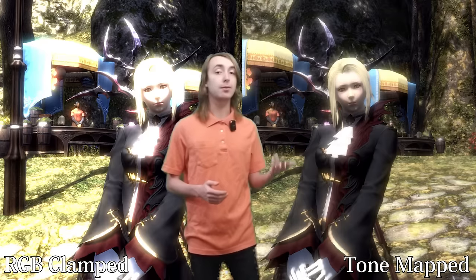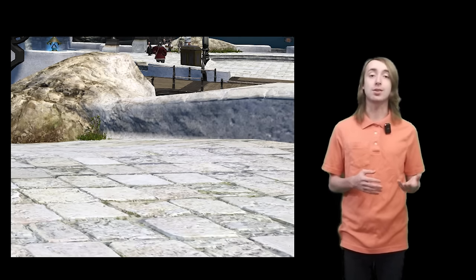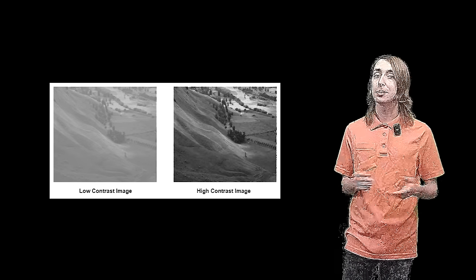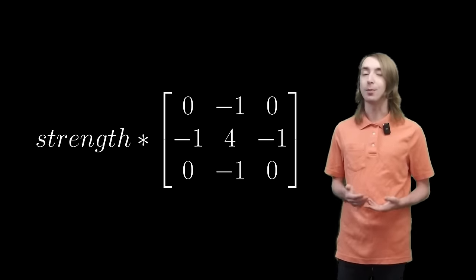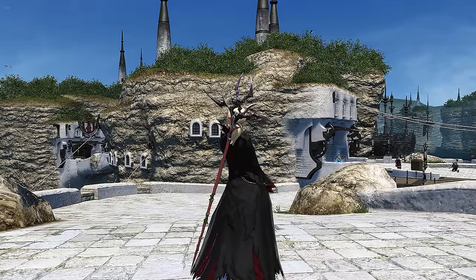The last effect I implemented for my G-Shade preset is sharpness. Final Fantasy suffers heavily from low-quality textures, and with the low-contrast visuals, a lot of detail is lost. Thankfully, sharpness fixes this. My sharpness filter works by applying a convolution matrix to each pixel, which accentuates edge lines by increasing the contrast between pixels, causing the illusion of higher detail. The sharpness causes distant objects to get really noisy and yucky looking though, so we use the same logic as our fog effect to filter the sharpness based on depth, so that only objects close to the camera are sharpened.